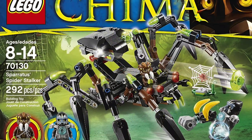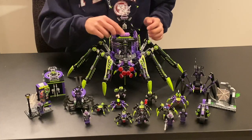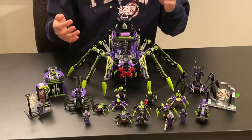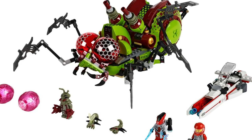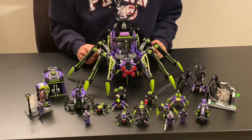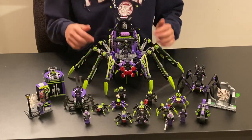LEGO has done a ton of spider-related things before, especially in Legends of Chima, where we got a spider crawler with a similar front legs attacking feature. In LEGO Insectoids, we got our first Arachnoid Starbase. And even in Galaxy Squad, we got a spider bug crawler — a hive crawler — where the legs would actually move when you rolled it. But none of them come even close in scale and intimidation to this absolutely massive Arachnoid base here.